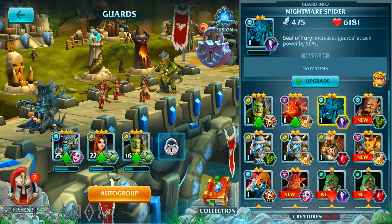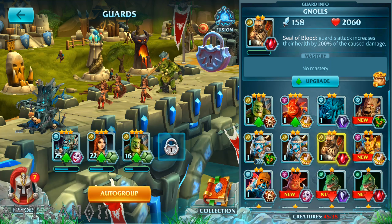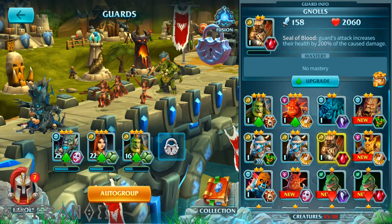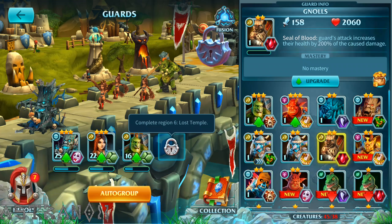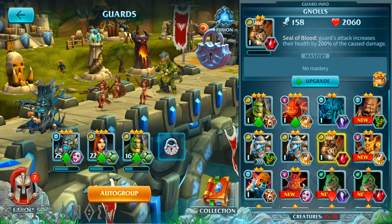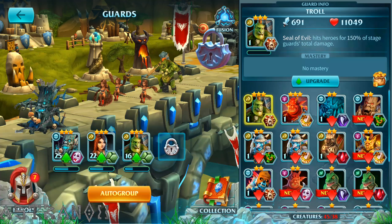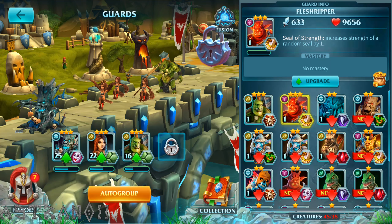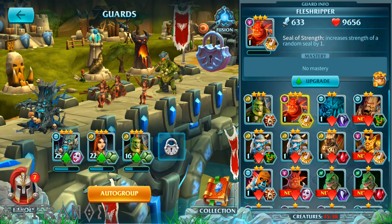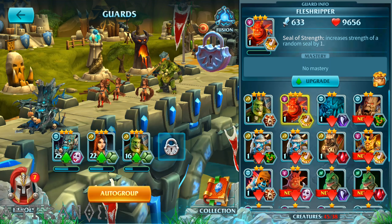Increased guard attack power by 50% — you see seal of fury with seal of blood can do some crazy stuff. Complete region six, lost temple. Comparing these marks: increased strength of your random seal — imagine you increase the strength of seal of blood or seal of fury, it's kind of crazy.